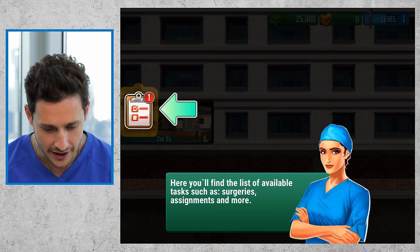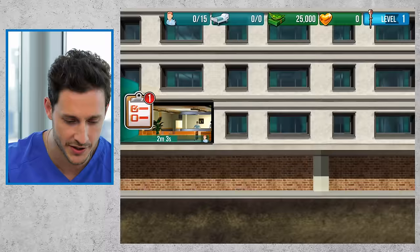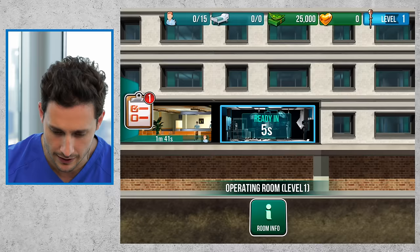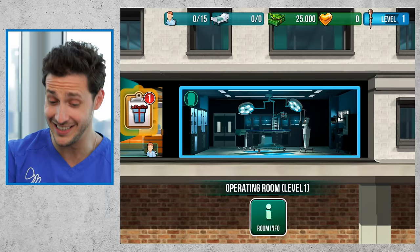Here you'll find the list of available tasks, such as surgeries, assignments, and more. I've got to build the operating room. Building different departments will keep your hospital running and allow you to produce the resources you need. Let's build it. We have a level one operating room installed. That's a nice operating room.